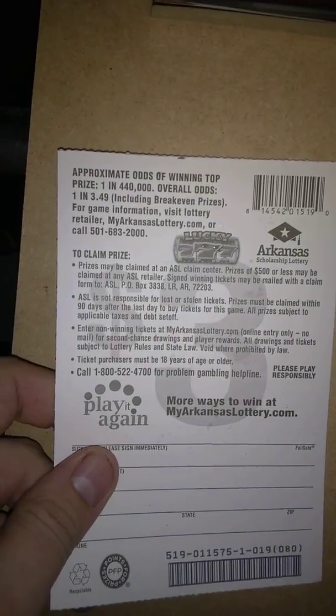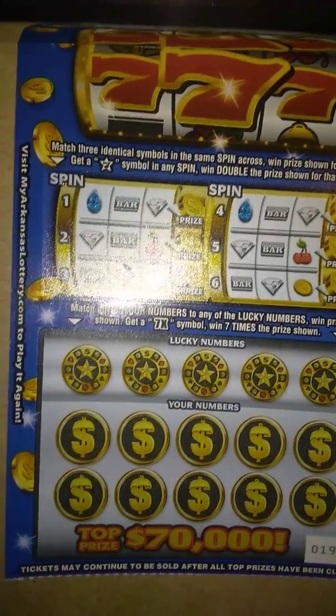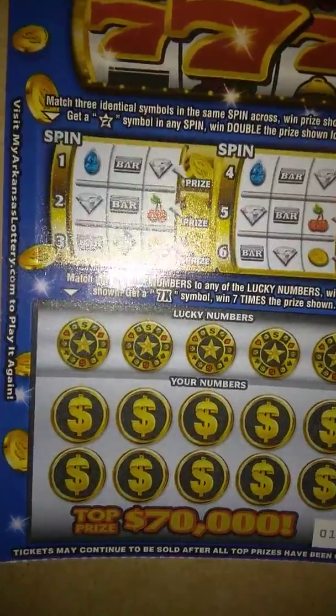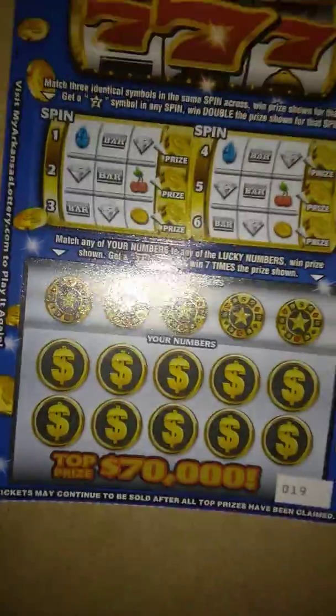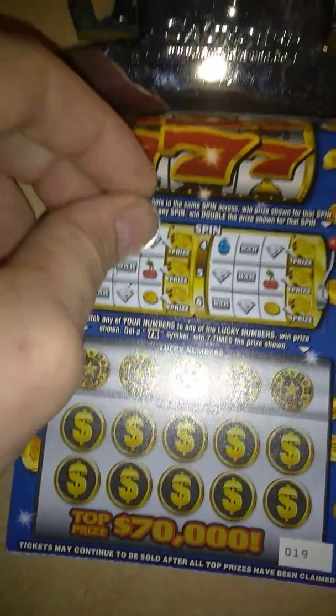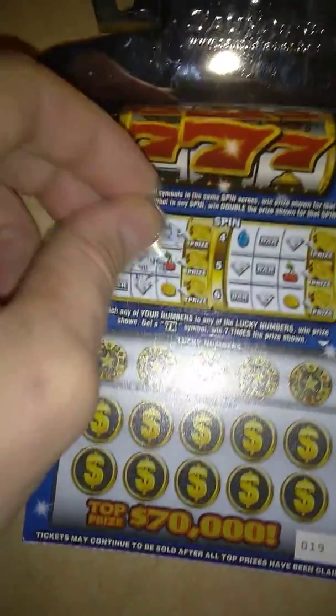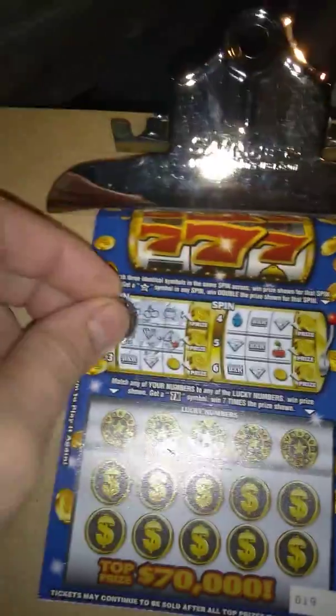Audrey won in round 3 or 4, so we're definitely due for a winner. As you can see, last time we got 18, now we got 19. At the top part here, we're looking to match three same symbols in the same spin to win the prize for that spin. Get a star or seven symbol and win double the prize for that spin. We definitely need some winning to make up for this terrible session, because it gets expensive losing on four or five ten-dollar tickets in a row.